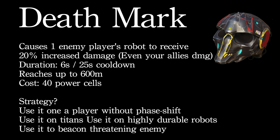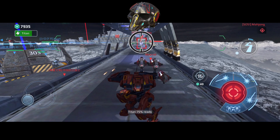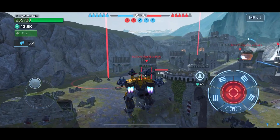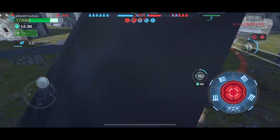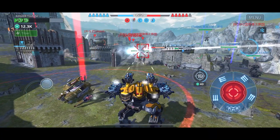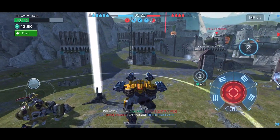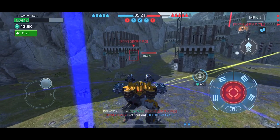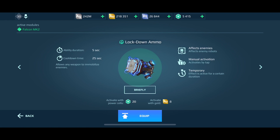Strategically, you want to use Death Mark on players without Phase Shift, and preferably on Titans because they're very tanky. It's also useful on players threatening your beacon. It's a great combination with a cryogenic weapon that does extra damage when ice effect accumulates, plus Raven's jump for extra damage — on top of that, Death Mark let me deal a lot of damage to a Titan.